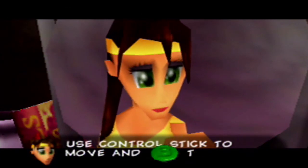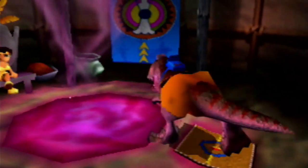Use control stick to move and B to make much noise. Let's go out and do some good old rampaging, shall we?